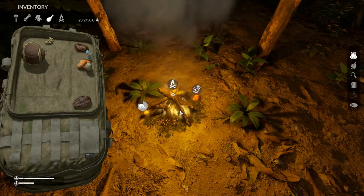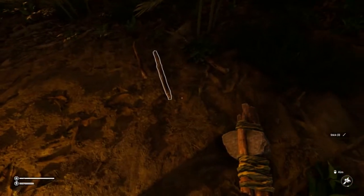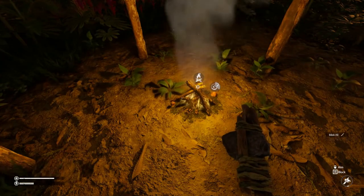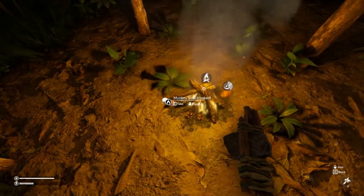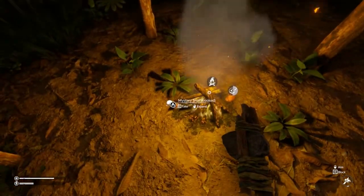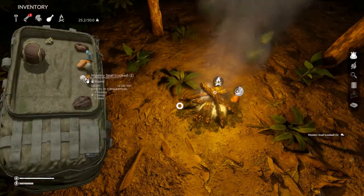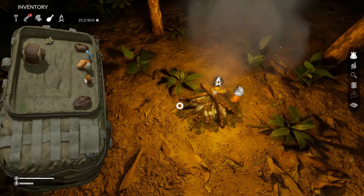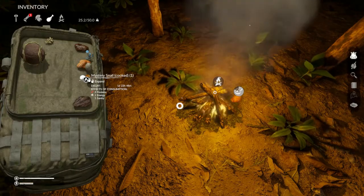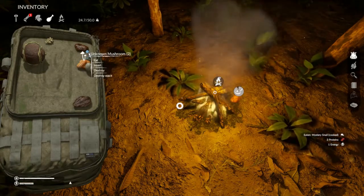Now we're basically going to wait. You can go about and do other things — gather more resources while you're waiting — and come back to it. Now this is cooked — you can see it says 'cooked.' If you leave it on here longer and don't get to it, eventually it will burn. While you'll still get some value out of it, you won't get the full value. Right now you can see this will give us three protein, one energy, and five sanity. I need a little bit of energy so I'm going to go ahead and eat that.